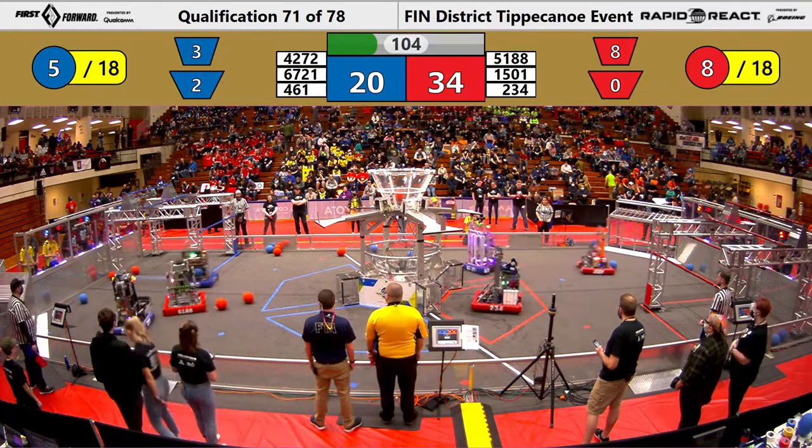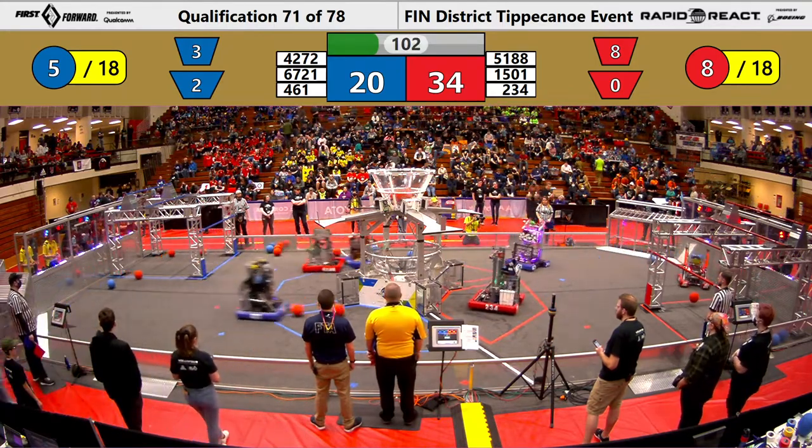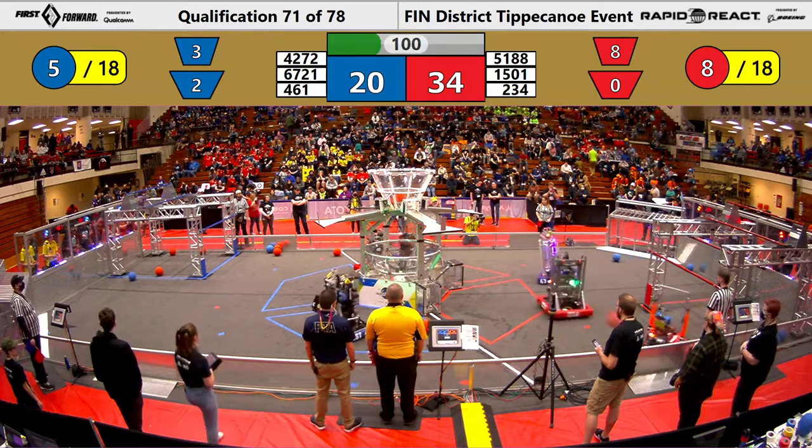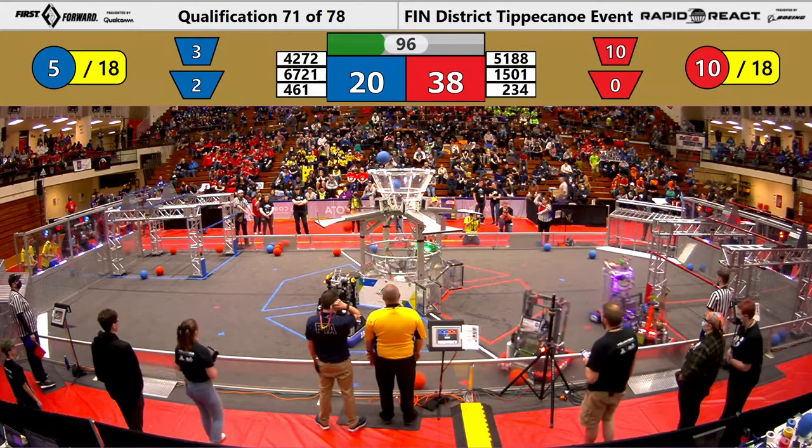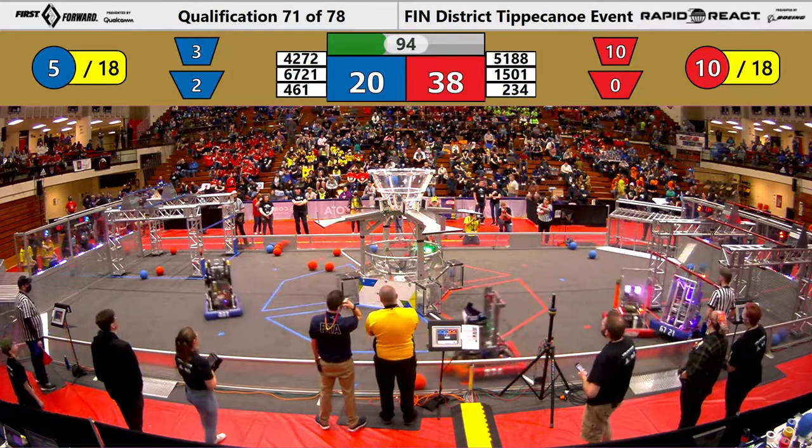4272 and 5188 continue their matchup on the blue side of the field, trying to shift over. 4272 is trying to find a place to shoot. 5010 takes a couple shots while 461 sinks two more in the upper hub for the Blue Alliance.